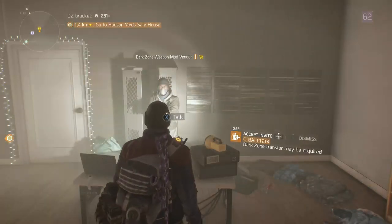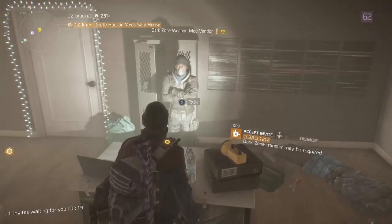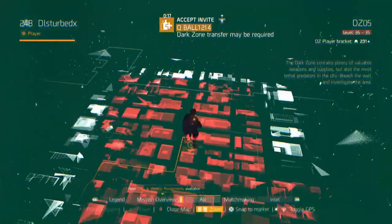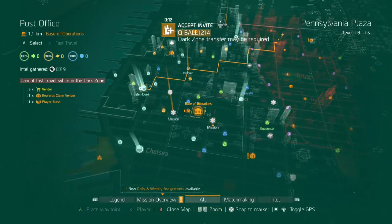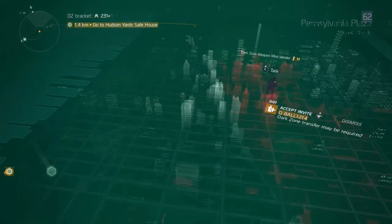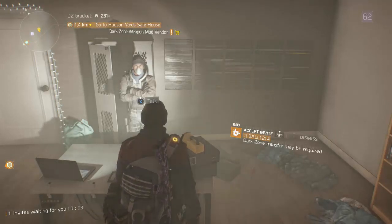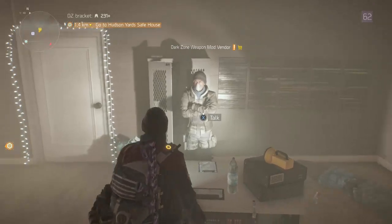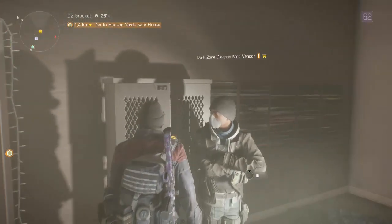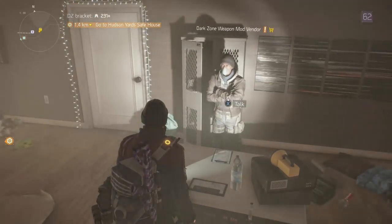Hey, what's up guys, it's Disturbed. Today we're just going to be looking at the weekly restock that happens every single Friday. I'm going to start off in DZ05 at the weapons mod vendor, go all the way down, then visit the base of operations and see what they have there, and then go to the underground. If you aren't subscribed already, please do because I do this every single week.